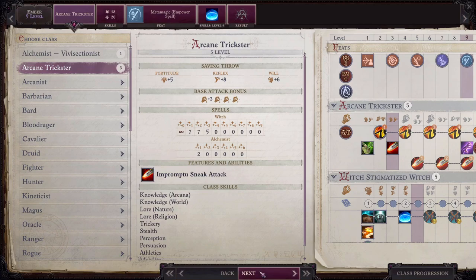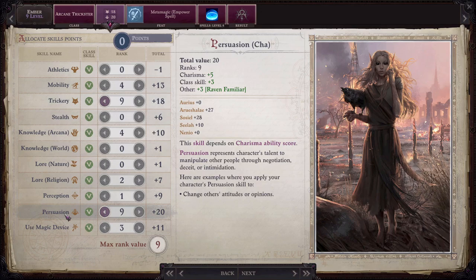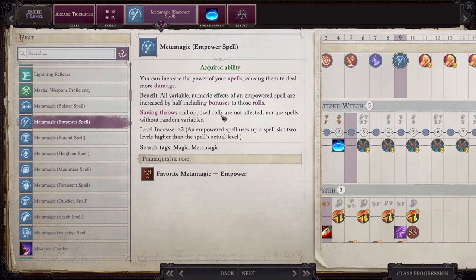At level 9 put one skill point into trickery and the other three into persuasion. Then choose the metamagic empower spell feat — this will allow Ember to empower her scorching ray spell, increasing its damage and making it available for use at multiple spell levels. Ember casts her spells spontaneously, which means you can use metamagic on every qualifying spell and it will be available to use if the situation calls for it. If you're able to put a metamagic on a spell, do it, because it's only going to give you more choices — it's not going to take up extra spell slots or limit you in any way, and more choices is always a good thing.